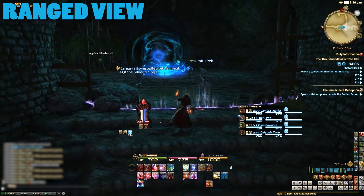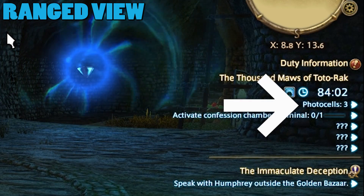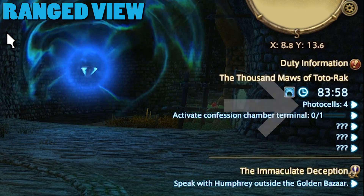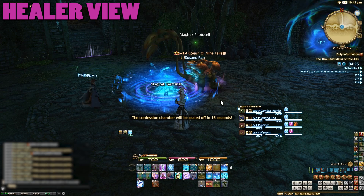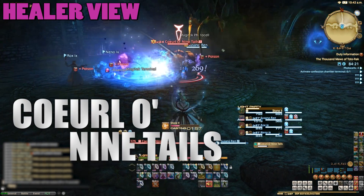Eventually you'll hit the first boss line and find another photo cell in the room, taking your count up to four or five depending on whether or not you went through that door at the start. Here you'll find a glowing blue Magitek terminal which will spawn the boss when going near it. The first boss, Koala Ninetales, looks nothing like the Pokemon.